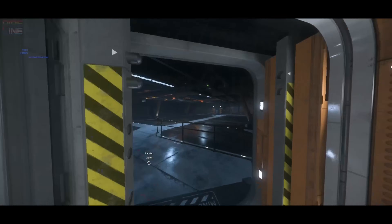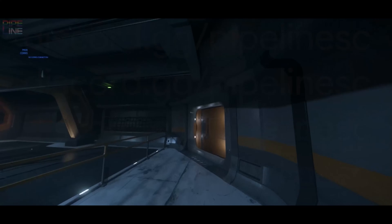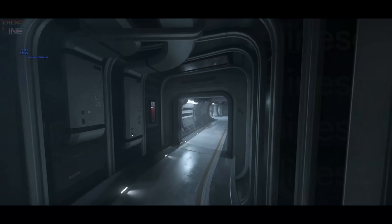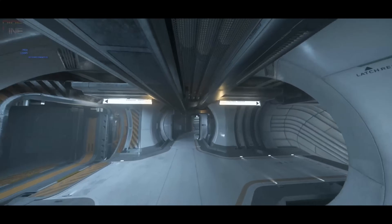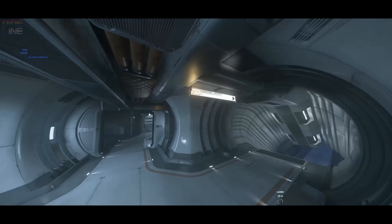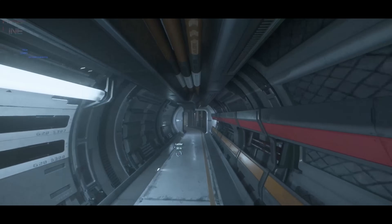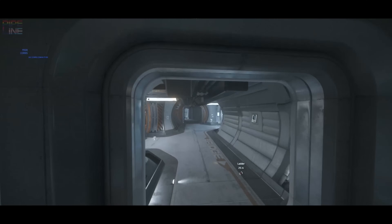We then get a look at the cargo bay. I don't actually think I've personally seen this bay before, and I'm not sure how you actually get access to the cargo bay from the exterior of the ship, but it is quite massive. The Idris could easily be used as an armed supply ship if the hangar bay was also used for cargo storage. And according to lore, these ships were used by different factions or outfits as transport ships.